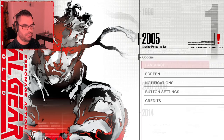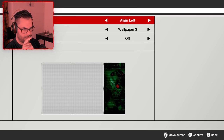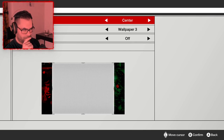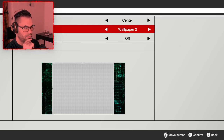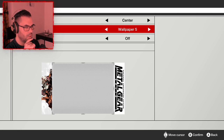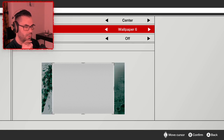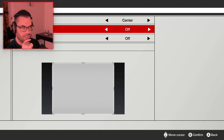In options, we have language settings and screen alignment — you can put it on the left, right, or center, because the game is 4:3, not 16:9, so it plays in a box with decorative sides. Let's check all the wallpapers. Wallpaper one is like boxes, two has circuits, and I think this one — wallpaper three — is my favorite. Four is insanely cool with Snake. There's also a logo background, and one with Snake and the Fox Hound logo.